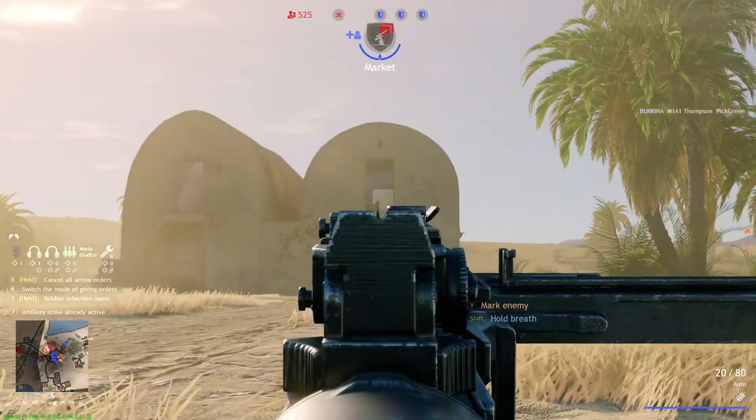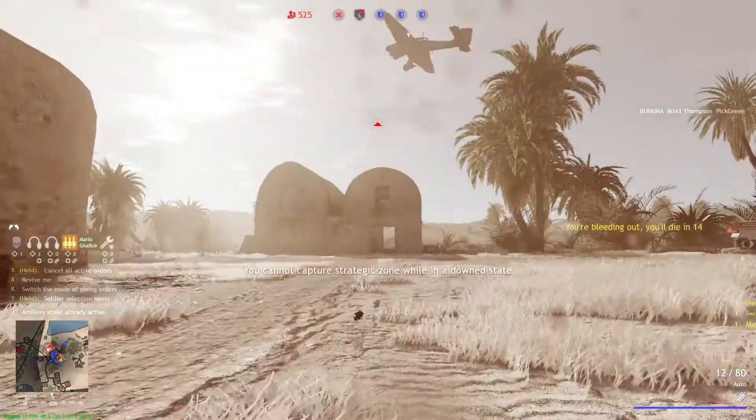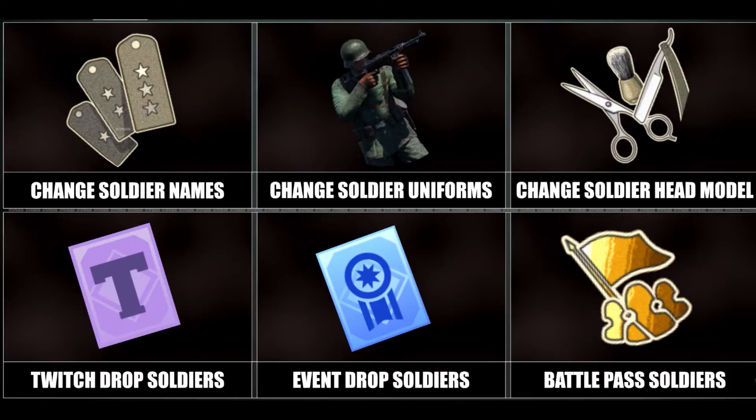The same can be done for a soldier who can get a different helmet, but that's in a different section. Needless to say, all of this stuff is still being worked out, and when Stalingrad comes out everything will be cleared up. What we know for sure is that you can change your appearance, but that's going to cost something.